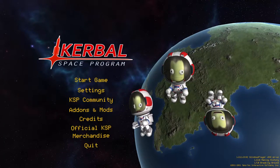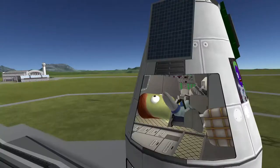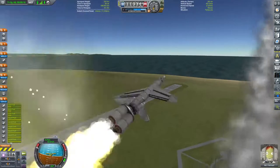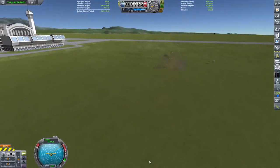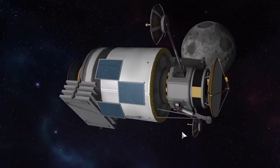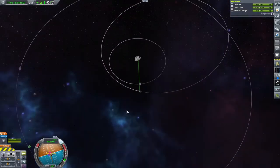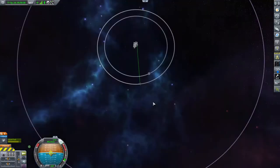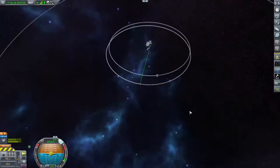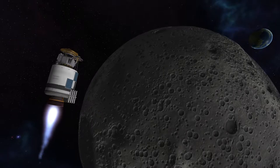Hey guys and welcome back to Kerbal Space Programme! My name is Twitchy and for the past couple of episodes we've been taking these little green space frogs and launching them out of the atmosphere for fun and profit. Last time our magnificent space program showed its might by launching a probe to the moon to gather altimetry data, and with a quick corrective measure we managed to plan today's mission of a moon landing.